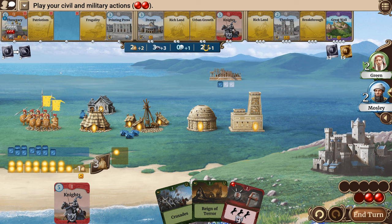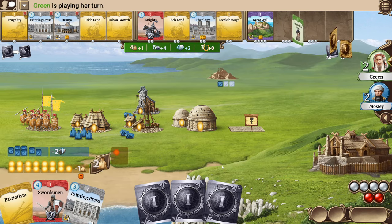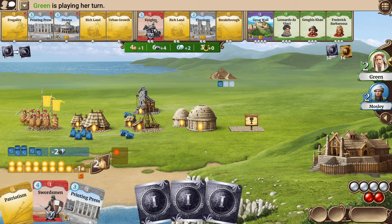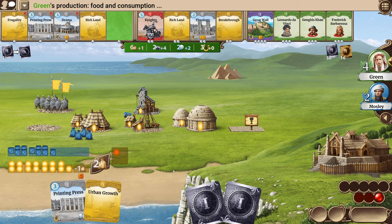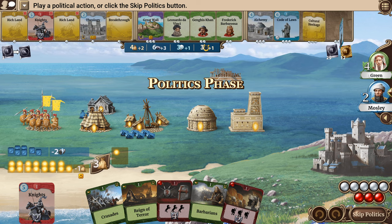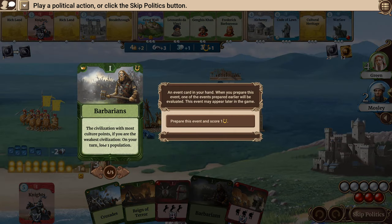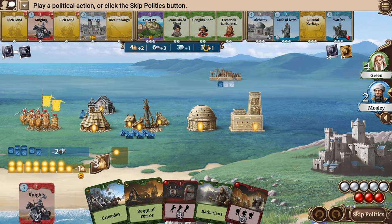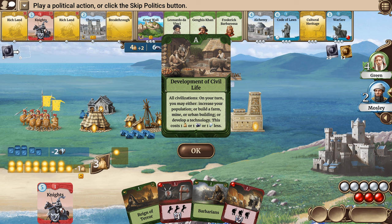I could play and get another military action. I want to have an extra worker, so let's end the turn. I love that — it's actually going to do some good for us. We can play the printing press and upgrade our labs. Oh wait, I don't have the printing press — I have the knights. What are the barbarians? The civilization with the most culture points — if you are the weakest, on your turn you lose one population. I think I'm going to play Crusades: all civilizations on your turn may either increase their population, build a farm, mine, or urban building, or develop a technology — this costs one less.